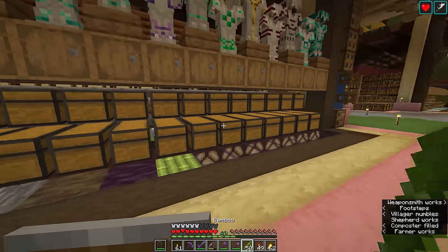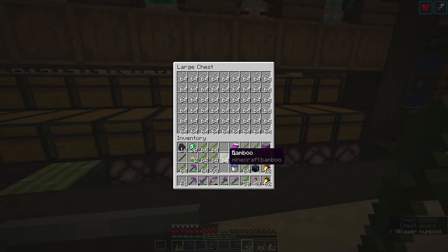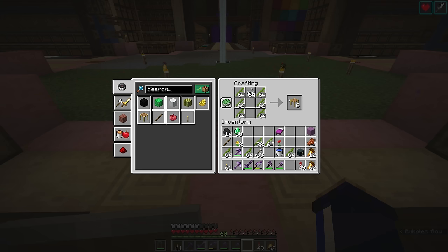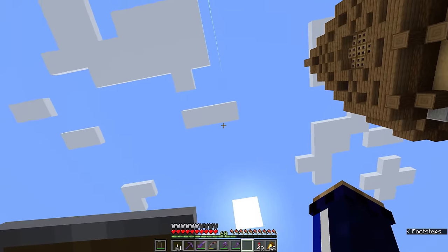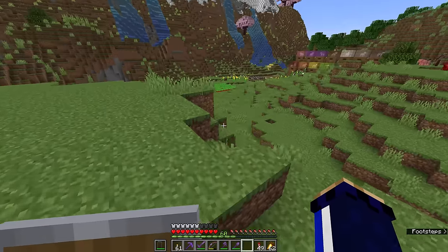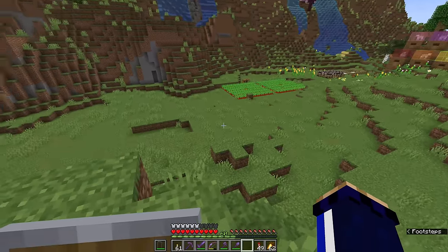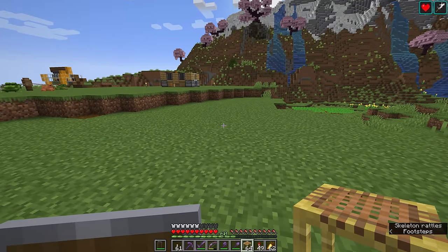Back here at the base we're going to convert a lot of the bamboo we've received into scaffolding, because all you need for that is six bamboo and one string — you end up with six blocks of scaffolding for all the ingredients you put in. Six stacks of scaffolding will get you from bedrock to build height if you ever need to pillar up that high, since the maximum height of the world is Y320 and the lowest point is Y negative 64.